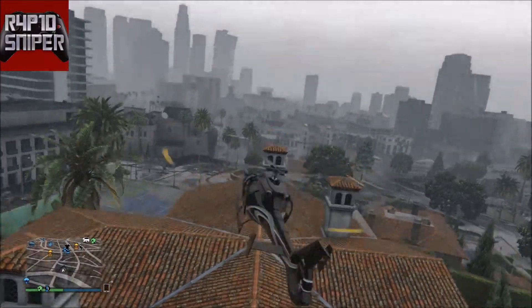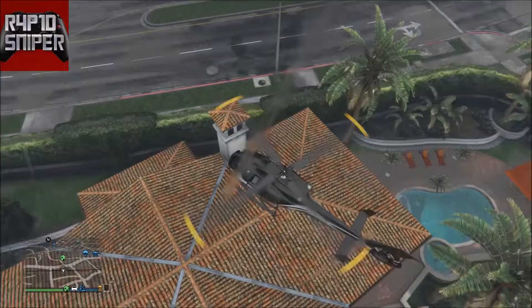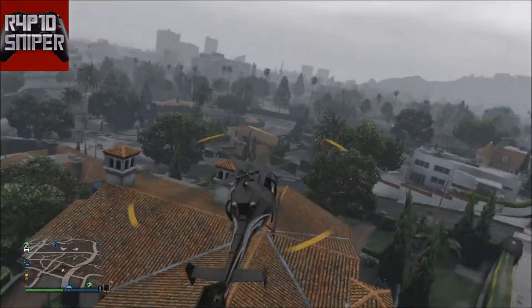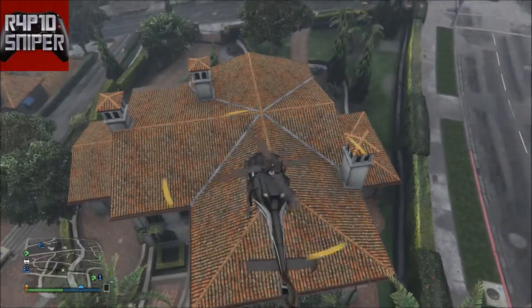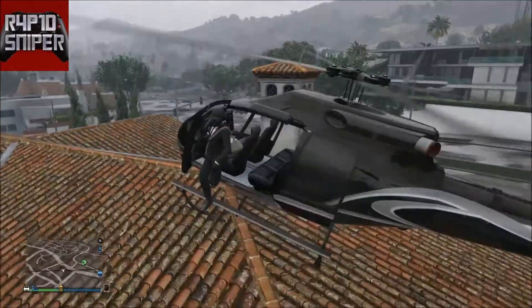Hey guys, Rapid Sniper here, and today I'm going to be showing you how to get inside Michael's house from the campaign on GTA 5 Online. You will need a helicopter for this, and you're just going to want to land on his roof — but not in the middle of the cross in the middle of his roof.